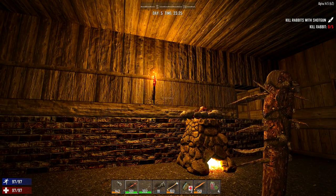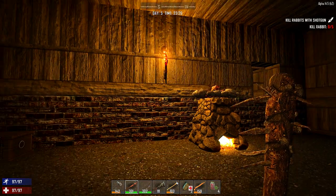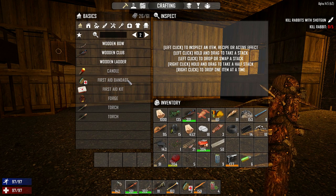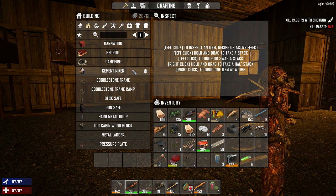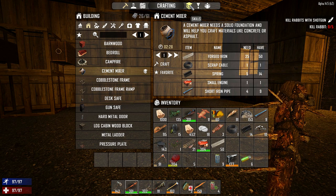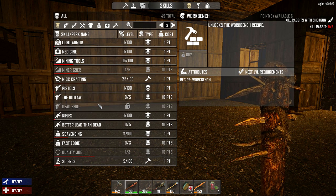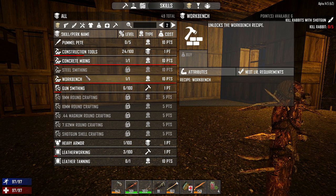As you can see, it is day five now. We left off at day four — I spent the whole day looting the town a little bit. Got some good schematics. The first aid kit, I think we've already gotten that. I went and got this skill right here under the skills tab — I got the cement mixer. What else did I get? I unlocked the workbench and the concrete mixing. That's what I unlocked.